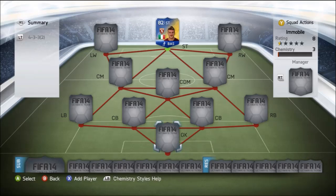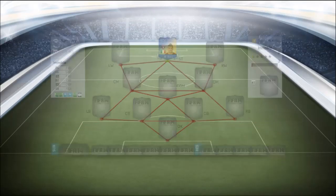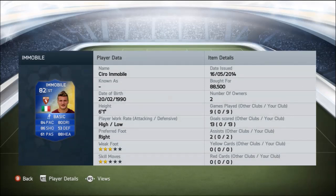Hey everyone, this is AVJV Gaming bringing you this Team of the Season player review. As you can see on screen, we have Team of the Season Ciro Immobile who is an 82 rated card. I picked him up for 88,500 coins, and when I picked him up his price has been going up and down a little bit — he went down to around 70,000 coins last night. This was requested by a subscriber, so if you'd like to see any Team of the Season player reviews, leave them in the comments or send them to me on Twitter.